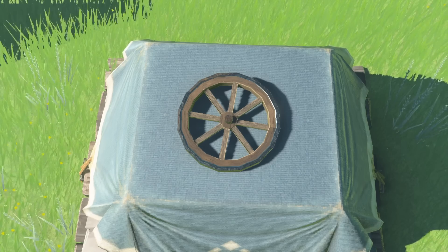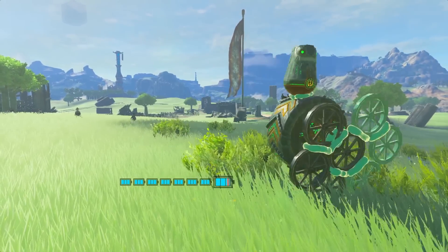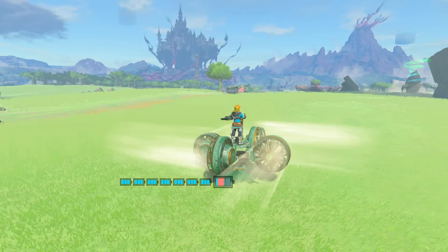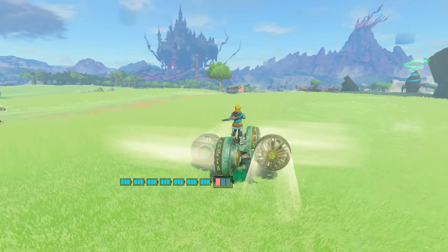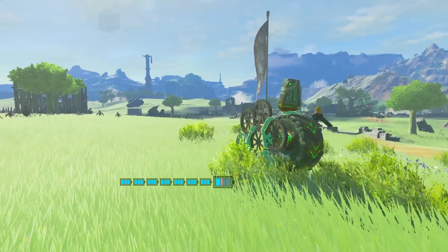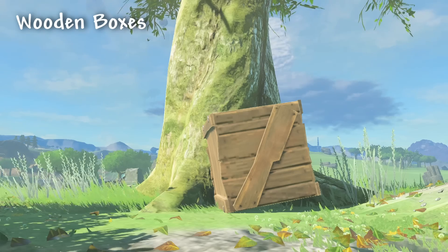On to wheels — wheels are pretty neat. There's only a single type in the game, but it's one of the few objects that acts as an axle at its center. I wish we got more wheel-like objects in the game that acted like this, but we'll work with what we can get.